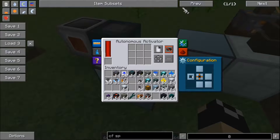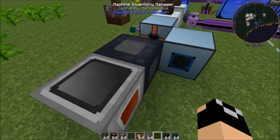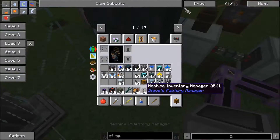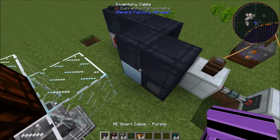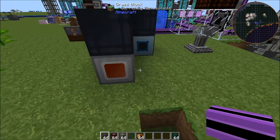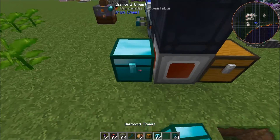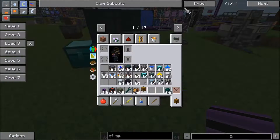Then we're going to run some inventory cable across to here, and put a redstone emitter right there between those two autonomous activators. Recall that we did set those two to high redstone control in order to run. Now let's grab a couple of chests — we're going to use two just to make it easier to differentiate. We'll use a normal chest and a diamond chest, just as buffers.